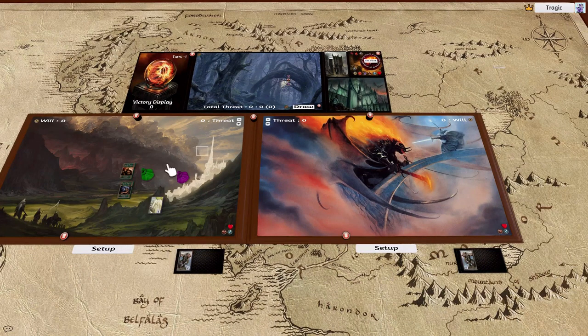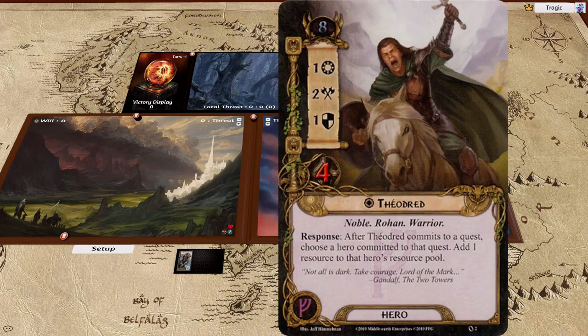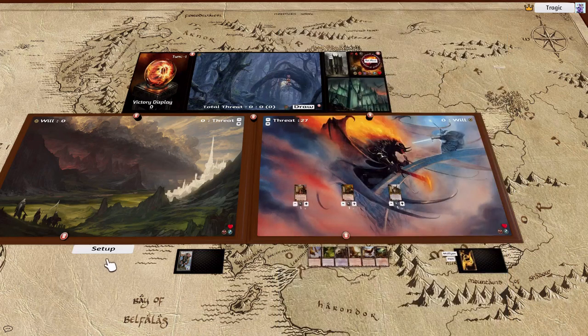Basically there was an error with how I was using Theodrid. His effect occurs during the hero committed to quests step, which means that if he's the first player when he commits to the quest, the second player has not committed yet — which means he can only send resources to the other player every two turns, and I wasn't doing that the last game.